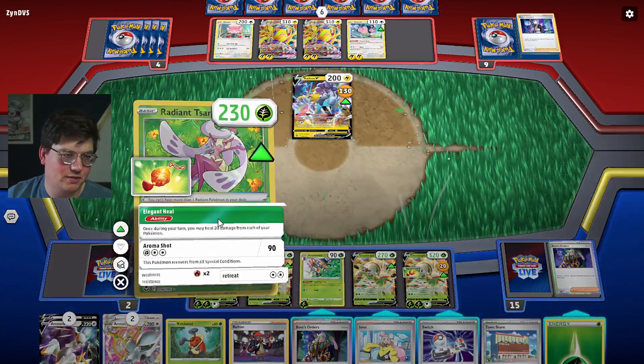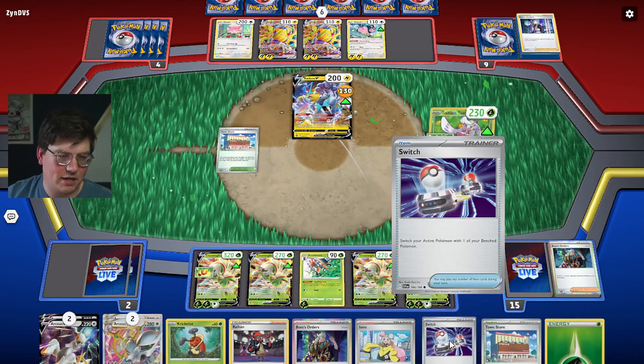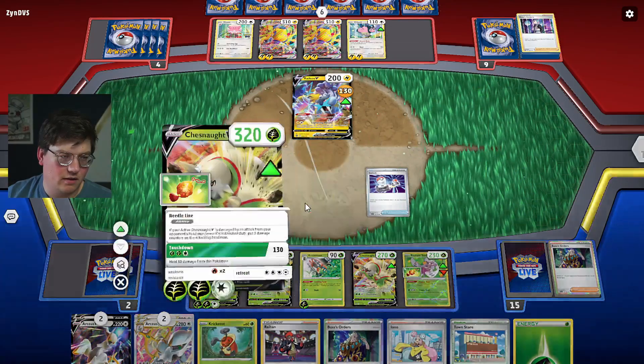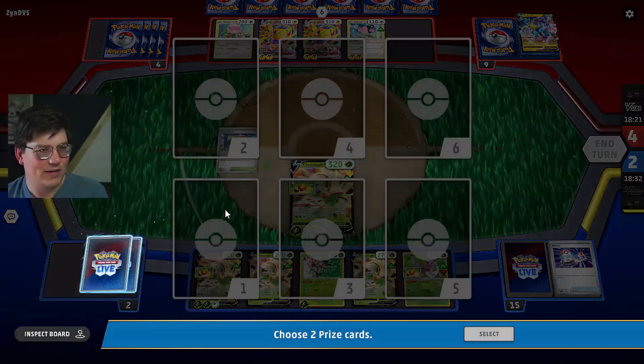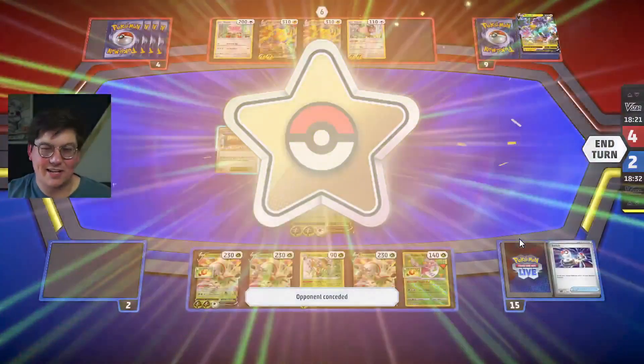With four fully healed Chestnuts! Oh my gosh, we did it. Elegant Heal — no damage. Thank you very much. Let's Switch, let's Touchdown — Justin Fields, you're done, bud. Let's go! He's crazy, he's cracked. Dead Miltank never had a chance. And that is the Chestnut deck.